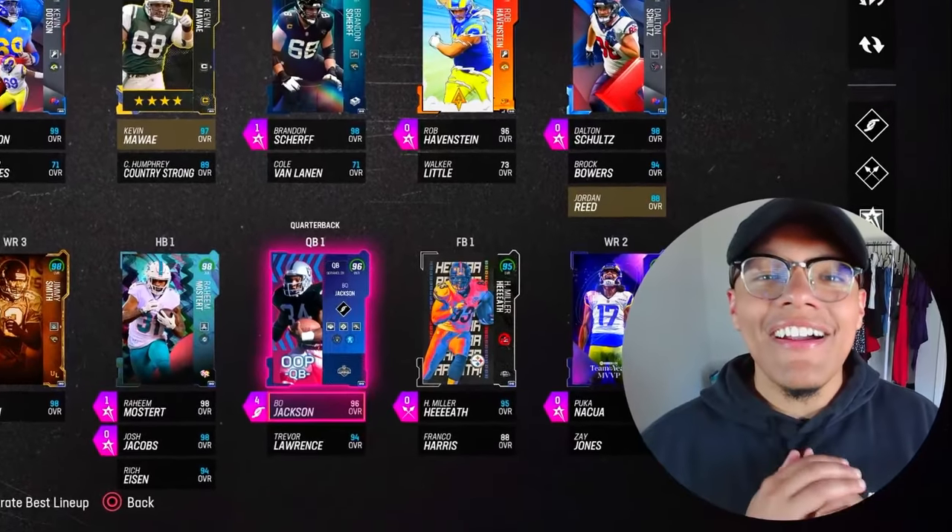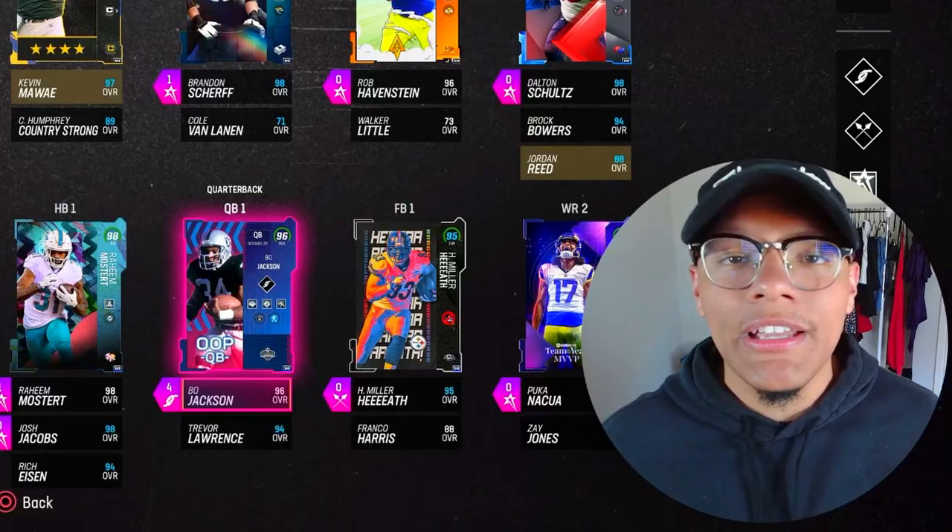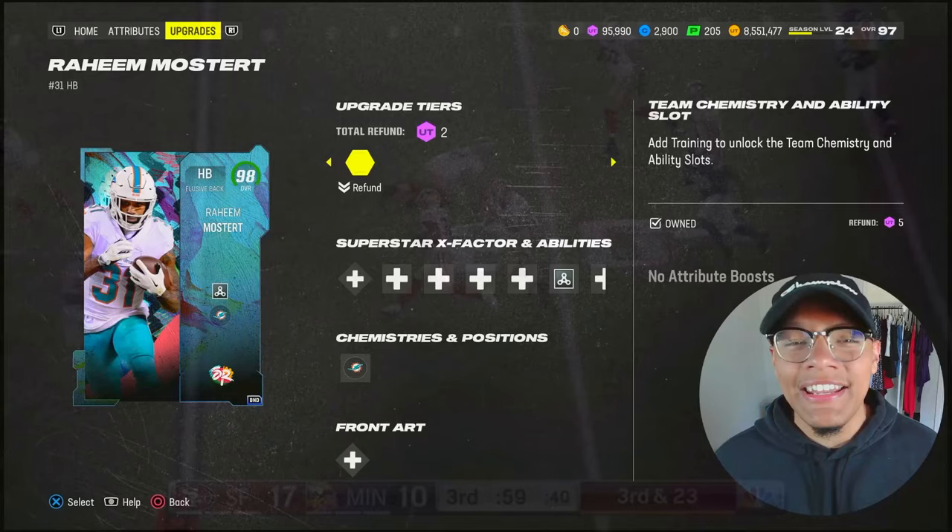What is going on guys, we are back with another video. I am back from vacation and this is the content that EA greets me with — Easter Promo Part Two. Looks like a big piece of crap, but we picked up two cards. We got 98 overall Raheem Mostert, and I think he's the first running back with 99 speed no boost needed.